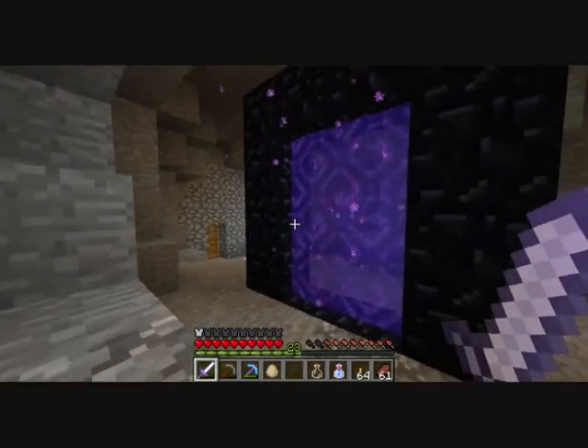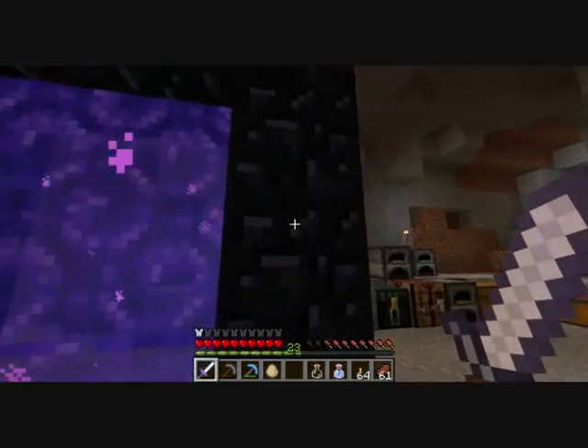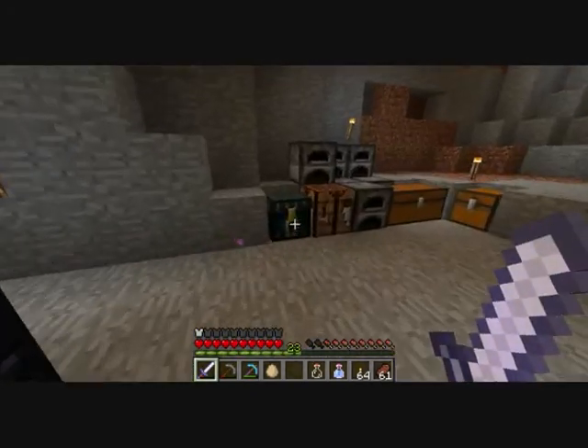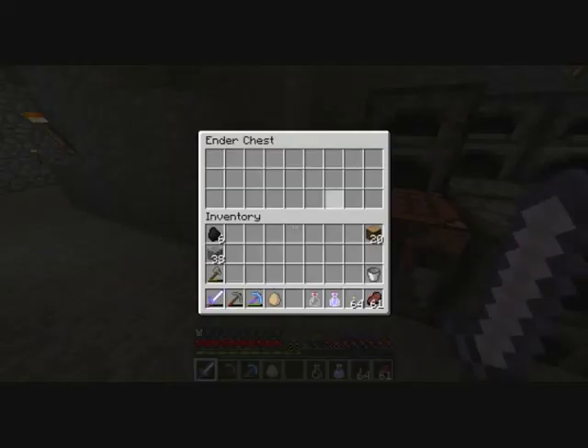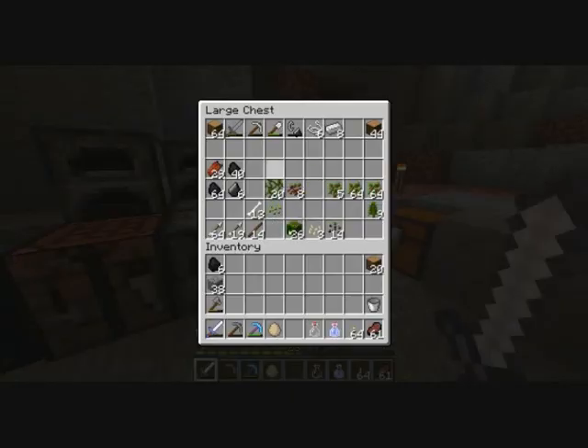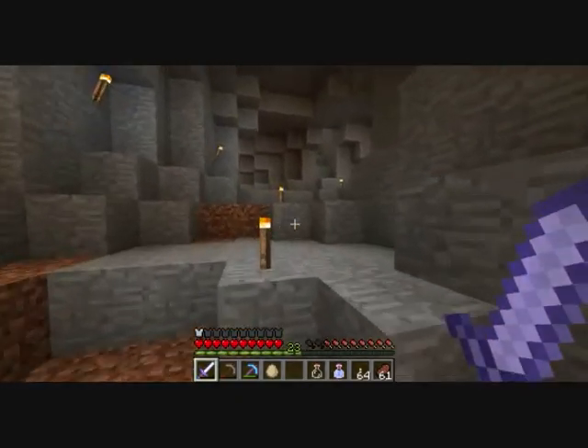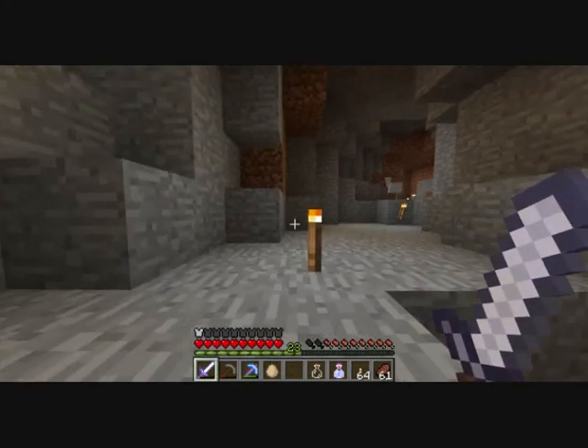Right, we're here and we spawn in a cave. When I first created the portal it put me down in the cave because I was at a low level in the nether. Yeah, this is a little base I've got, so I'll take some of this stuff back with me in a minute. We're in a cave and I'll just quickly pop up to the surface.